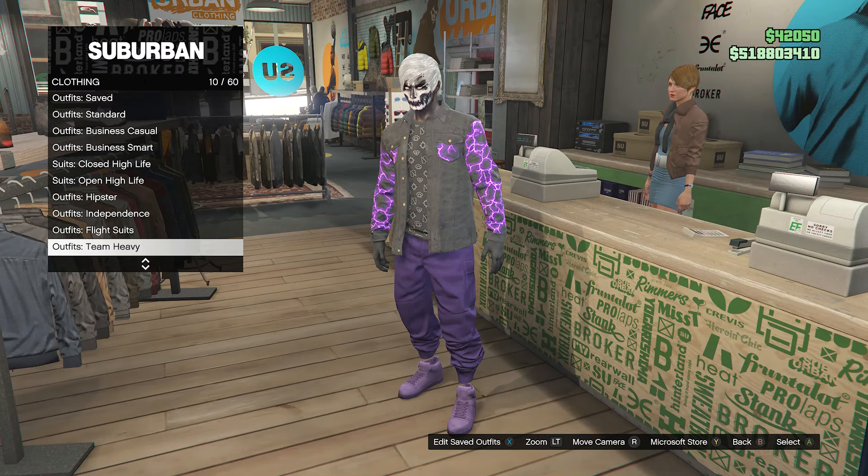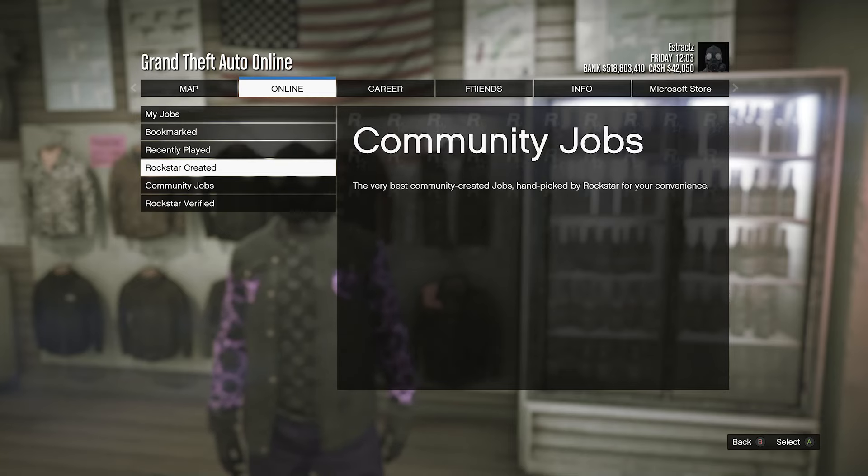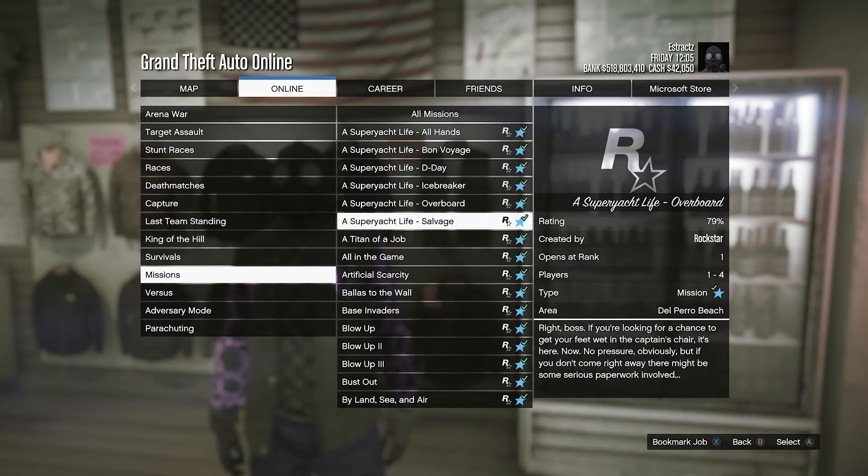Go to the gun store. When you're at the gun store, walk over to your tops, hit edit saved outfits, and save your outfit on any slot you want. Back out of your tops and start up a job — hit pause, go online, click on jobs, click on play job, click on Rockstar created, click on missions, look for the job called 'A Titan of a Job,' and fully start up that mission. When you load inside the job, your torso is invisible and you're still wearing the toxic mask. Go back to your tops and hit edit saved outfits again, save your outfit on the same slot.